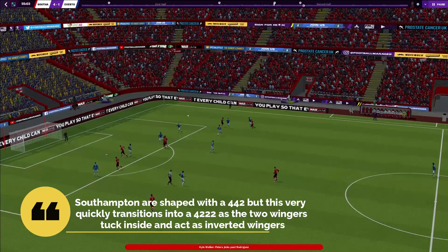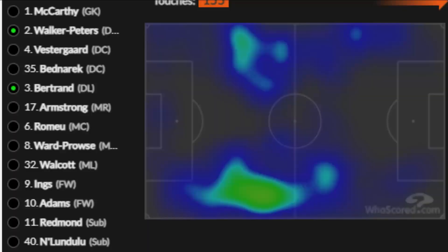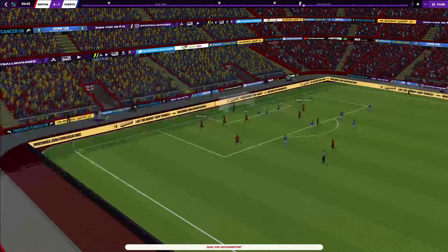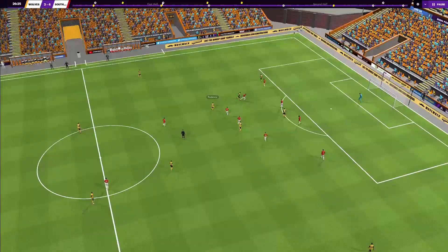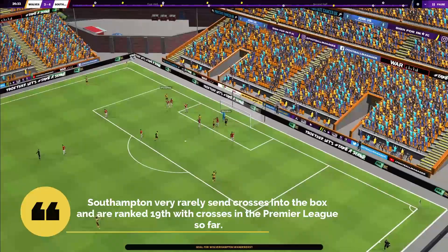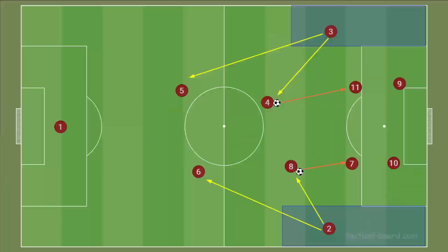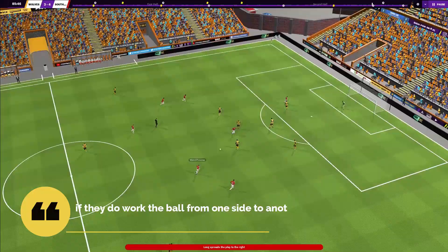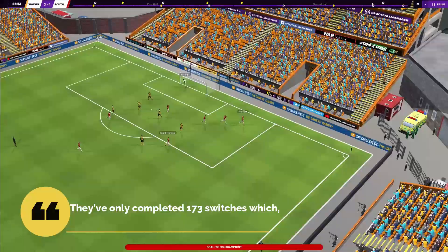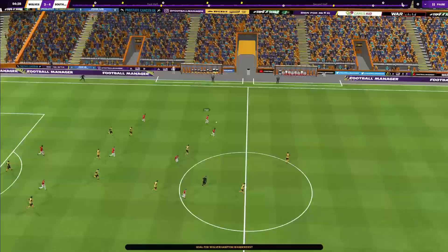On paper Southampton are shaped with a 4-4-2, but this quickly transitions into a 4-2-2-2 as the two wingers tuck inside and act as inverted wingers. This allows both fullbacks — Walker-Peters more so than Bertrand — to make forward movements and stretch play. The fullbacks are very important players. Southampton very rarely send crosses into the box and are ranked 19th with crosses in the Premier League. They also don't switch the ball from side to side with a direct ball — if they work it from one side to another it's usually done with short passes, completing only 173 switches (ranked 19th).